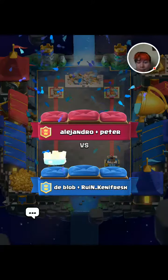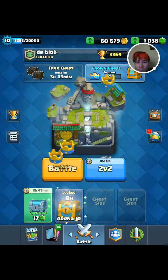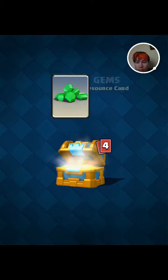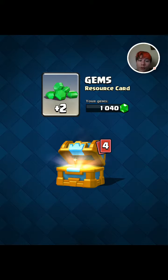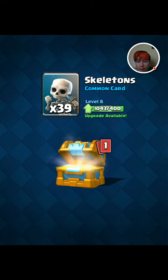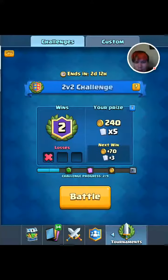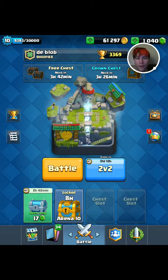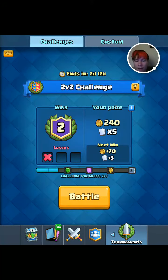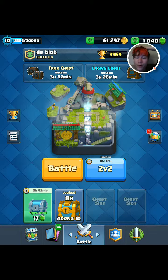That's a crazy deck to be paired up with — all legendaries. We do have our crown chest open now too, so we will open that and that will be the end of the video. Two gems, so we're slowly getting our 490 back. Ten barbs, 19 bats, 39 skeletons, and eight rockets — again not really cards that I use, but I'll take the gems. That is where we will end for this video. I'll try to be back with the rest of this 2v2 challenge — see you next time, bye!